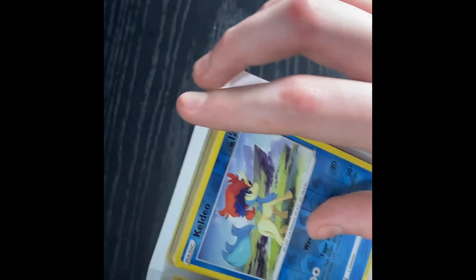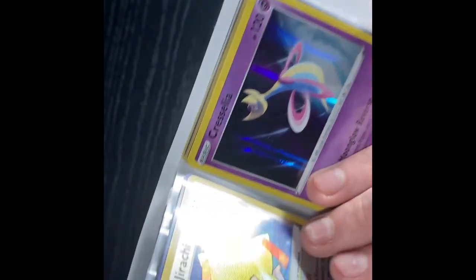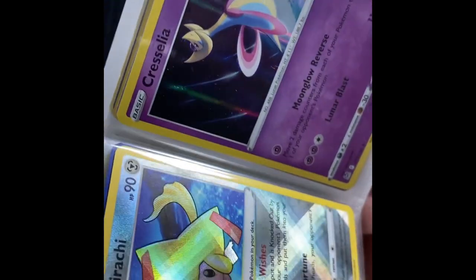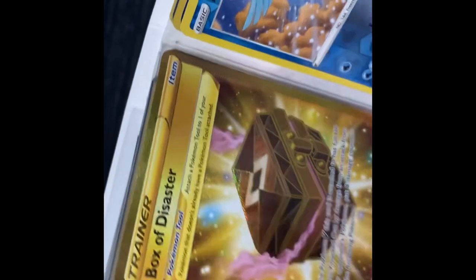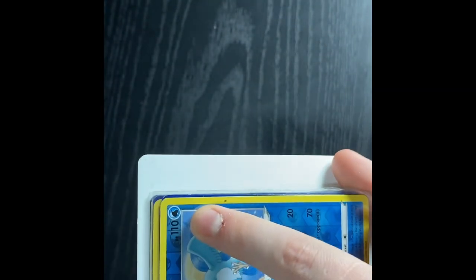Then we go into a Noivern. A Noivern. A Keldeo. A Hollow Articuno. Radiant Jirachi — do you see that? Hollow. I know what hollows are, but I can't remember what the other one is. Gold box of disaster — my only gold card. I loved it, beside the Rayquaza. Another Articuno, which is a water type. They don't have flying types either — that's what it was. Sharpedo. Radiant Alakazam — look at that baby. Radiant Alakazam. Beautiful.